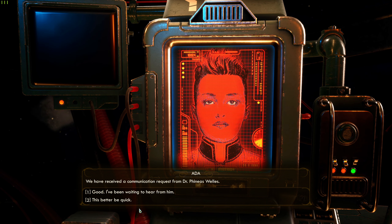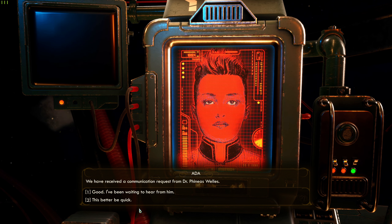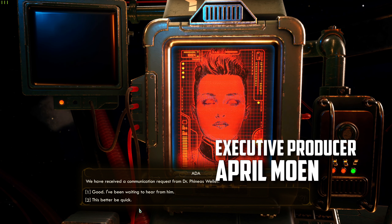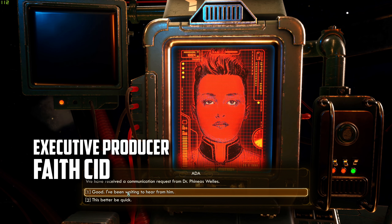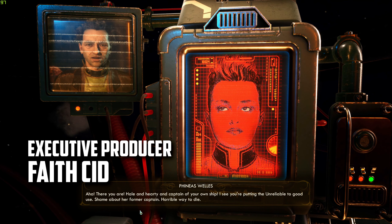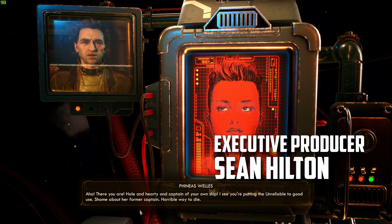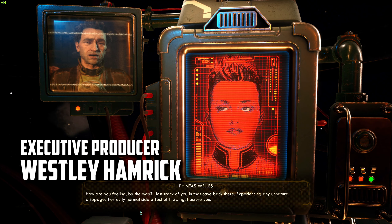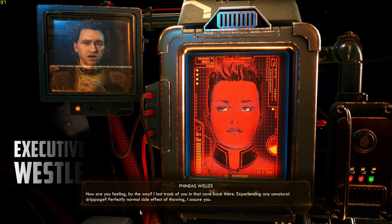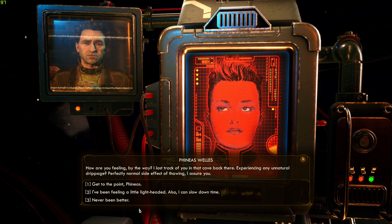Welcome back to The Outer Worlds part six. We just took off, left Edgewater in the space dust behind our ship, and Dr. Phineas Wells is looking to talk to us. We answer his hail. He says: 'There you are, hale and hearty, captain of your own ship. You're putting the Unreliable to good use. Shame about her former captain — horrible way to die. How are you feeling? I lost track of you in that cave. Experiencing any unnatural drippage? Perfectly normal side effect of thawing.'